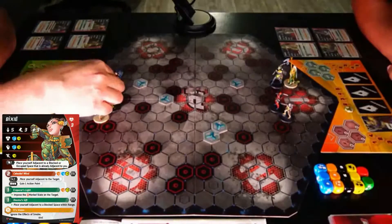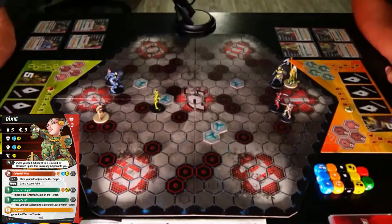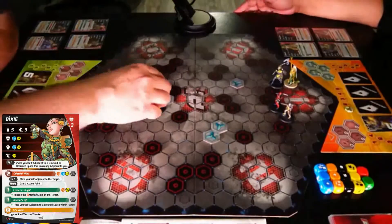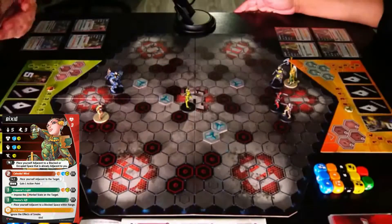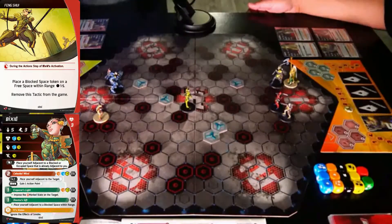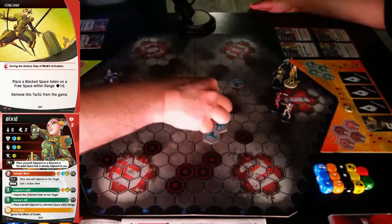1 to move to there. And we are going to use our second turn to walk to here. We are going to have fun. We are going to play Feng Shui.